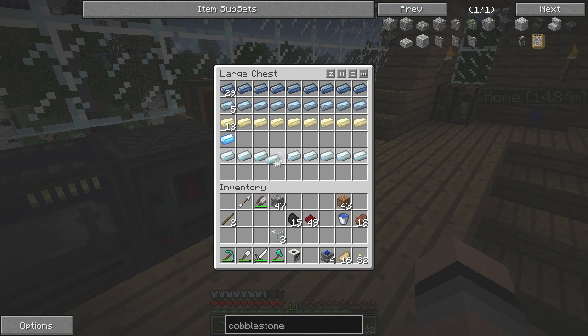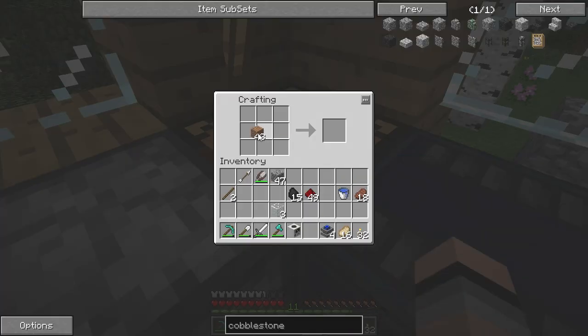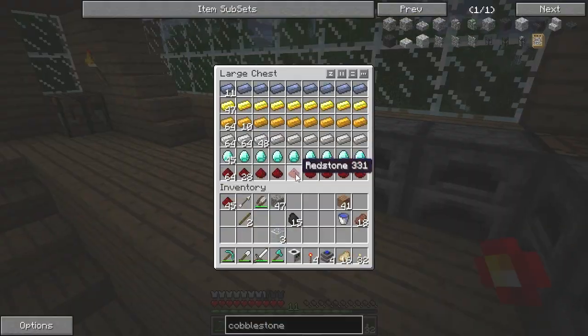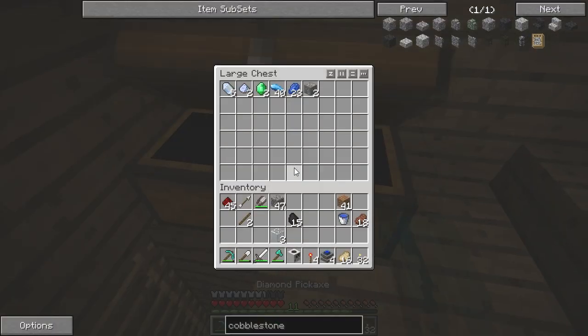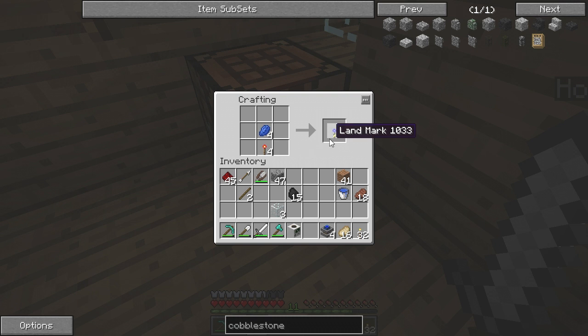It looks like I didn't have any silver either — that's interesting. For this project we need four landmarks, basically made with redstone and lapis lazuli. It doesn't look like we have any — are you freaking kidding me? Oh wait, I do have lapis lazuli — never mind, I totally forgot it was down there.